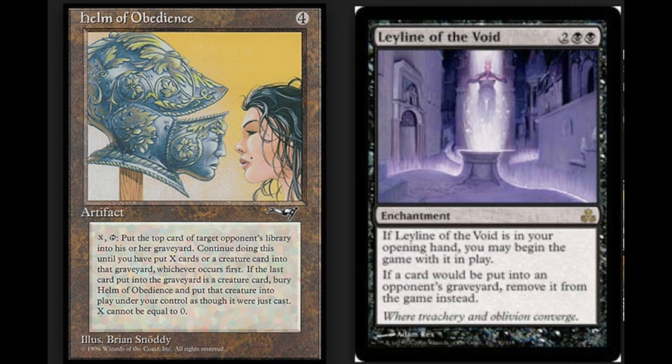Leyline reads: if a card would be put into an opponent's graveyard, remove it from the game instead — so it's targeting your opponent's graveyard. The Helm of Obedience reads: X, put the top card of target opponent's library into his or her graveyard, continue doing this until you have put X cards or a creature card into that graveyard, whichever occurs first. X cannot equal 0, so X has to be 1 or more. You pay 1, target your opponent's library, and they cannot put any card into their graveyard because the count never gets there.